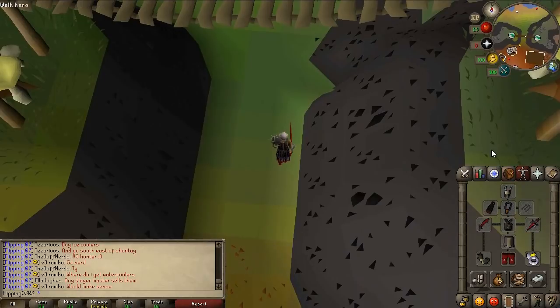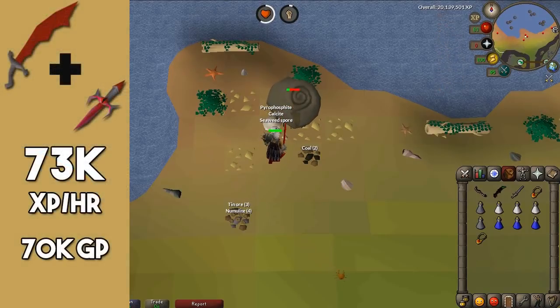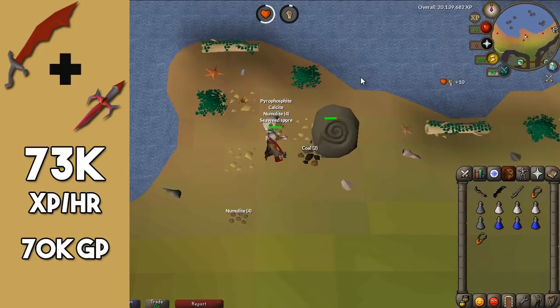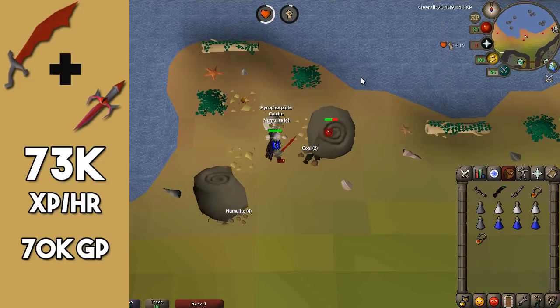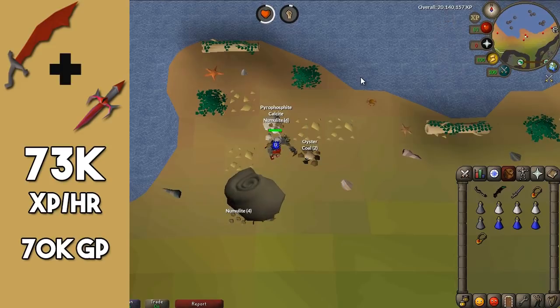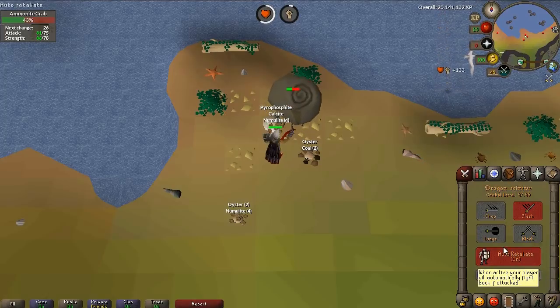Coming in first is the dragon scimitar and dragon defender combo. The main benefit of this setup is that GP-wise it's extremely cheap — the dragon scimitar is normally only like 70k. That said, it does have the highest quest requirements: for the dragon scimitar you need Monkey Madness, and for the dragon defender you'll have to grind at least four or five hours usually. But beyond that it is the cheapest setup. On my stats and gear I'm currently getting about 73.5k experience an hour, which is pretty good comparative to how expensive this item is.